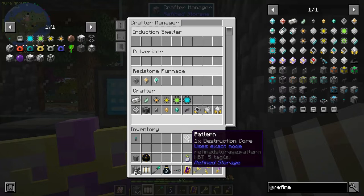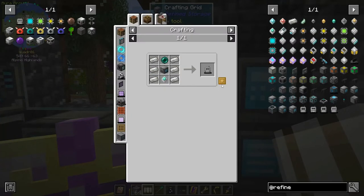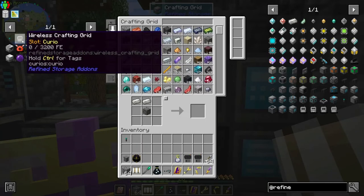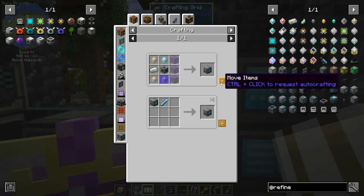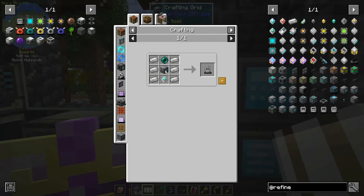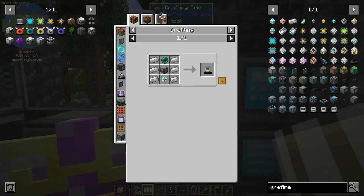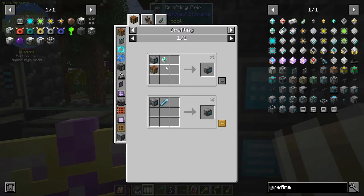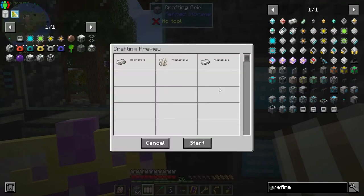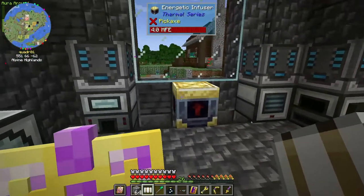Looks like I need another crafter — yikes, okay. I can make another one. For the crafting grid, we should be able to ctrl-click for that. Boom — there's our grid. I don't know if I have a crafting table in here... we do have one, nice! And now we get the wireless crafting grid!